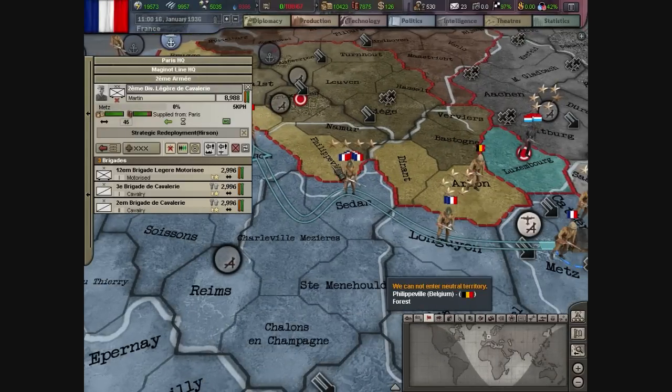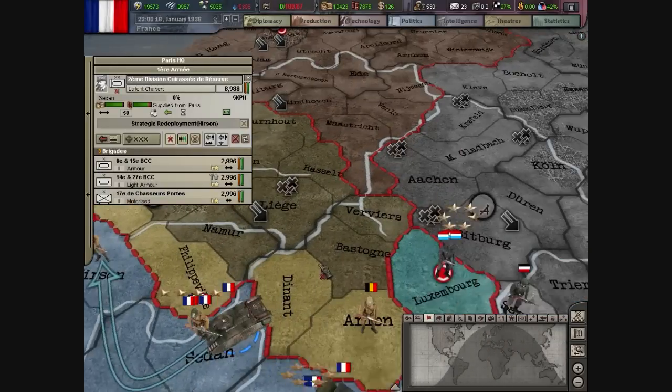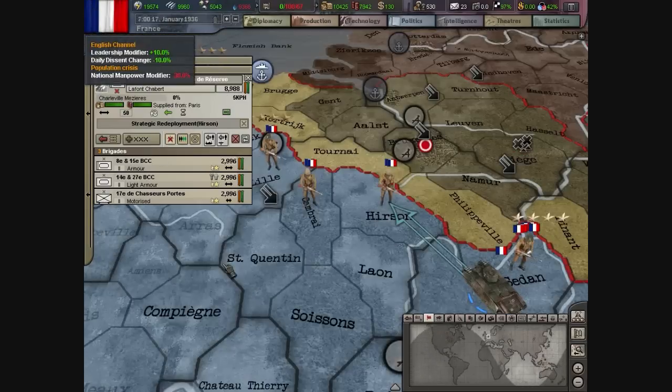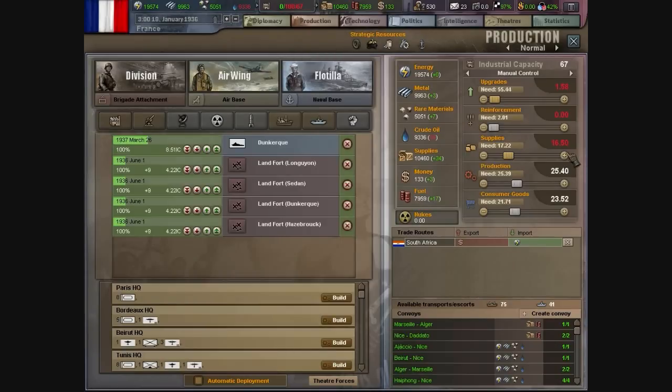If I put all my guys in the center where I'm not building the Maginot Line, I could just rush through and take all the provinces away from Germany that they've taken from the Netherlands. When I look at it, I actually have a higher level light tank than the Germans do — I start with the 1936 version whereas they start with 1934 or 1918. I don't think they start out with any heavy tanks.